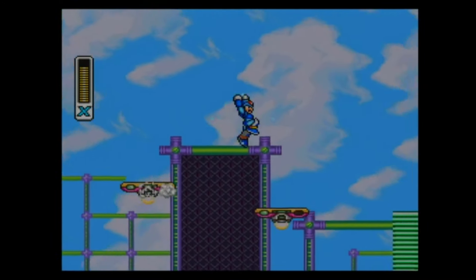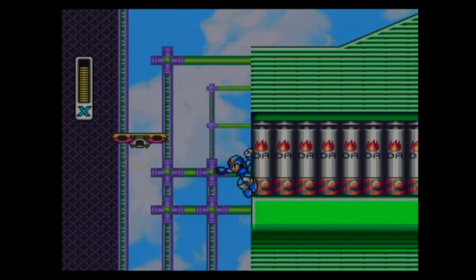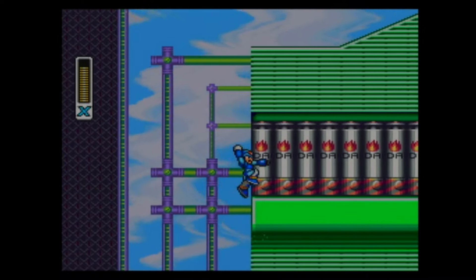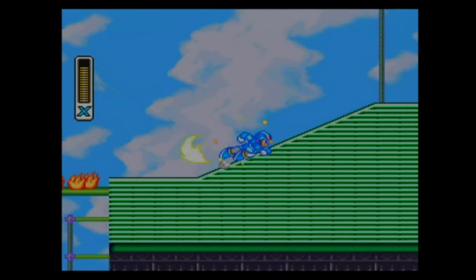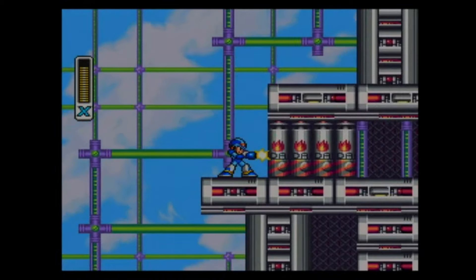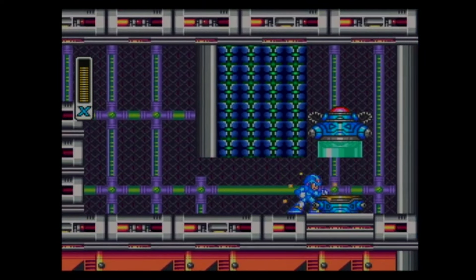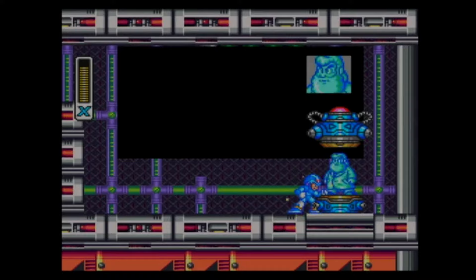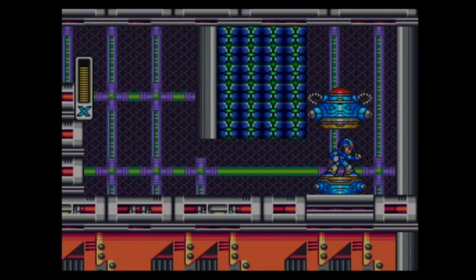One of the ways in which the X series differs from the classic series is the way it handles its upgrades. For instance, the energy balancer is already something you have from the start - it's a default part of your arsenal. It's not actually an item in the X series, just an ability you already have. And there are also capsules around the world that you can find, like this one right here. This capsule contains an enhancement for your helmet, which will allow you to break some ceilings with a headbutt.